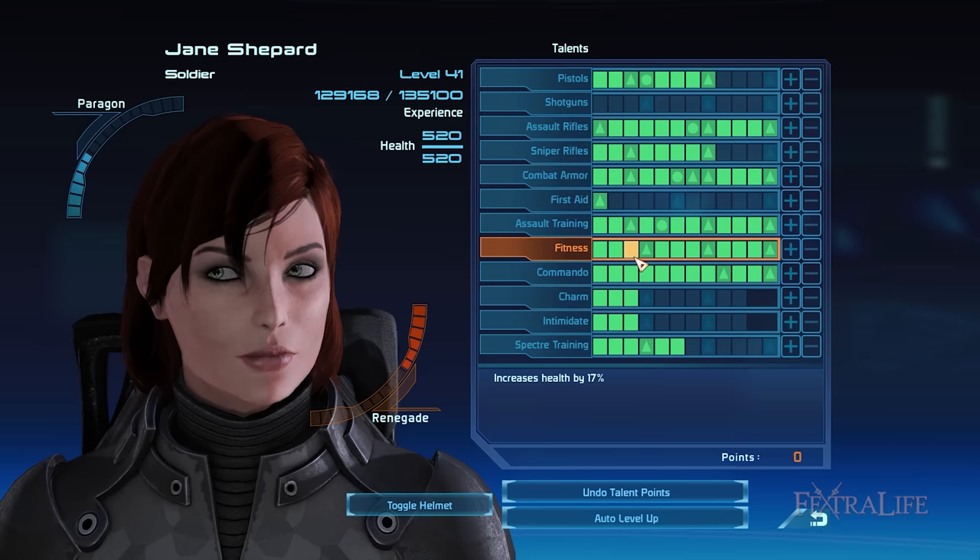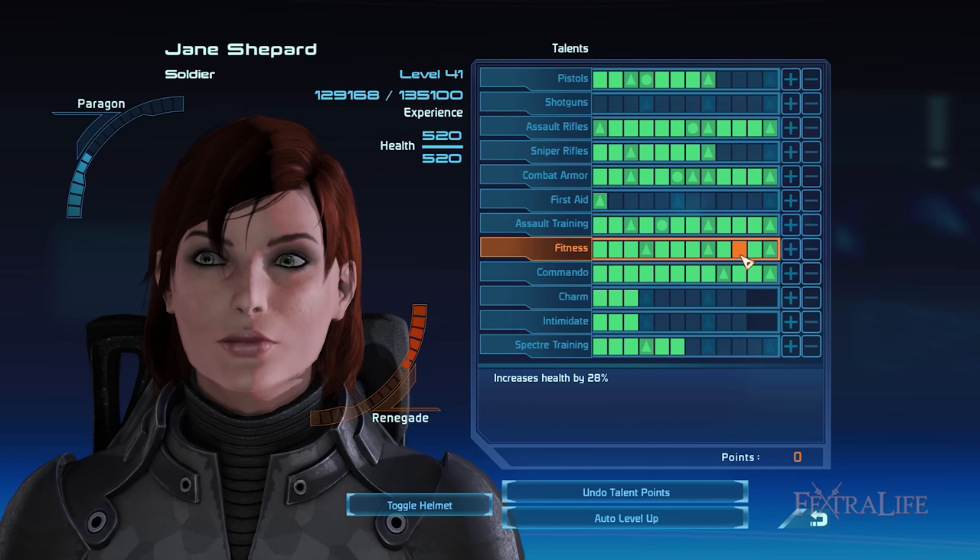The Fitness talent increases your HP by 30% at rank 11, adding to your overall durability. Fitness also grants you the Immunity ability which increases your damage protection. At max rank you unlock Master Immunity which further raises your damage protection by 90%. This ability coupled with Shield Boost, Adrenaline Burst, and Heavy Armor ensures that your character will not die even in the toughest of situations.